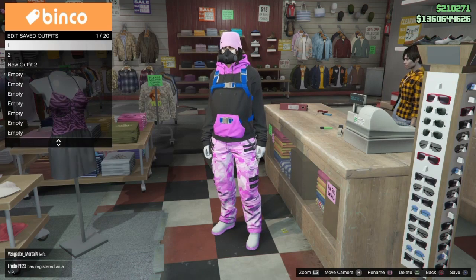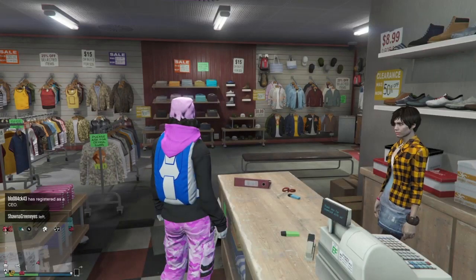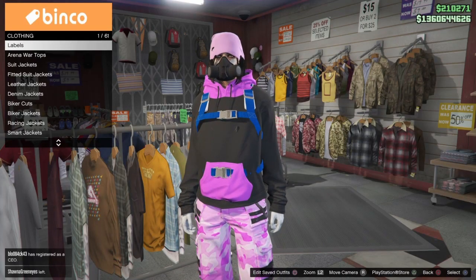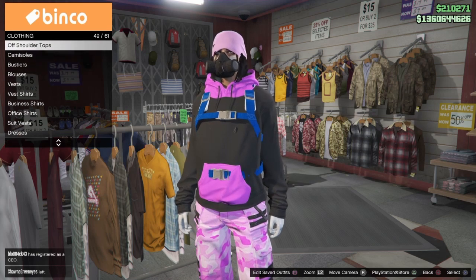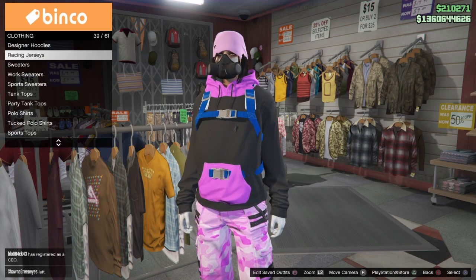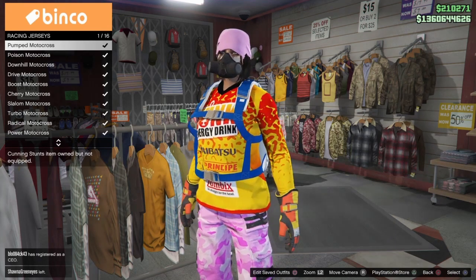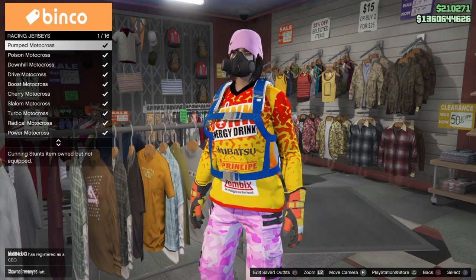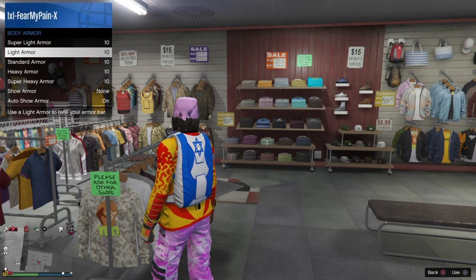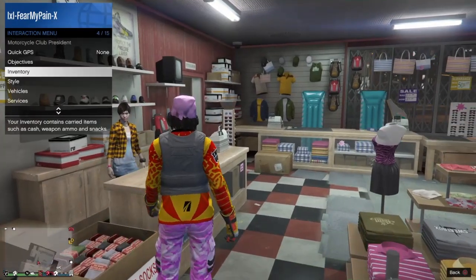Put on and save the outfit you want to put the duffel bag on with the Israel shoot bag, then save it over your outfit slot in slot three. Go to the tops section and put on the first racing jersey on the list, add armor to the outfit through your interaction menu, and then start scrolling through the different parachutes until you get the bag that you want. I'll list what each parachute equals — if you don't have a specific parachute already purchased, make sure you buy it first.